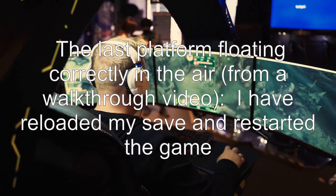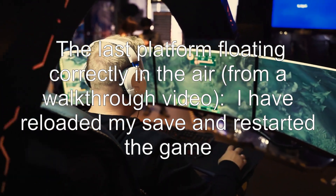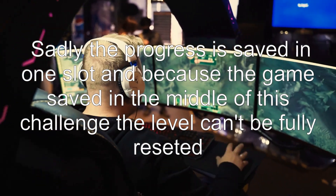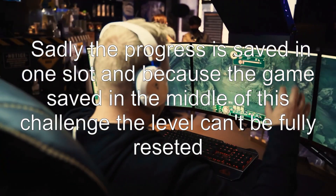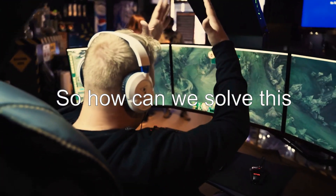The last platform is floating correctly in the air in a walkthrough video. I have reloaded my save and restarted the game. Sadly, the progress is saved in one slot and because the game saved in the middle of this challenge, the level can't be fully reset. Can the issue be solved without starting a new game?